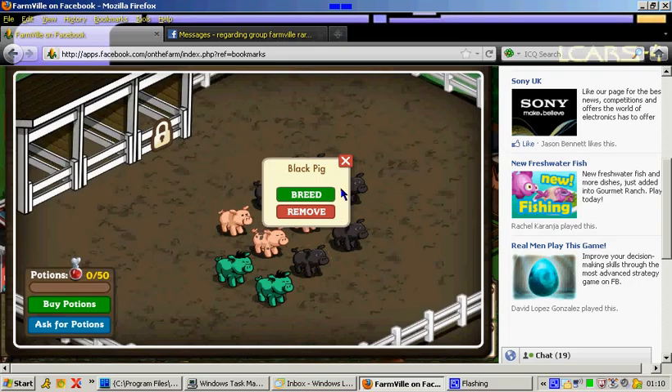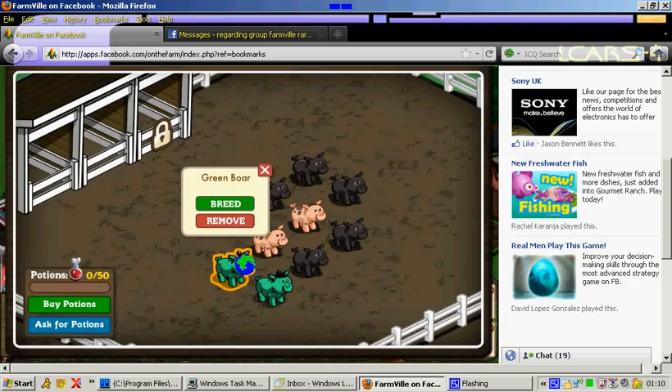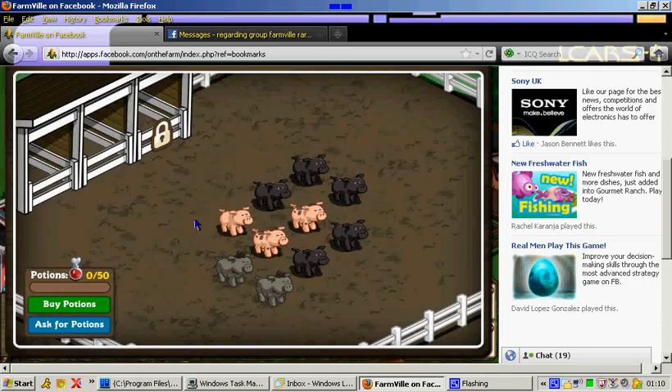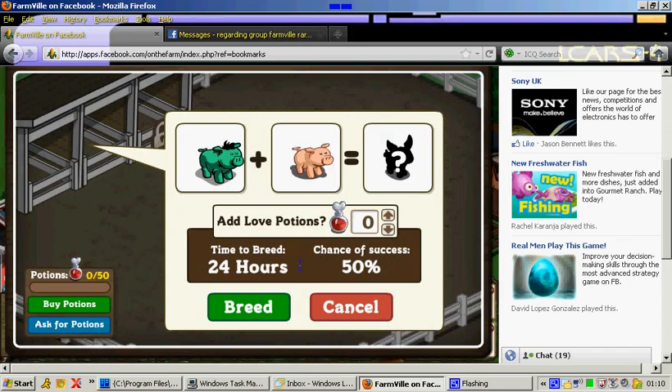The pink and black ones are the females. I'll give you another demonstration. Because I haven't got any love potion, I can't do it fully, but I ticked on breed — so we'll have a pink pig with that one — and then breed.